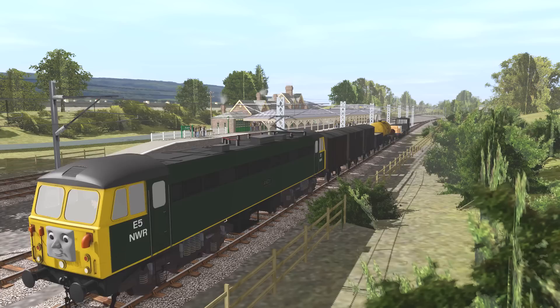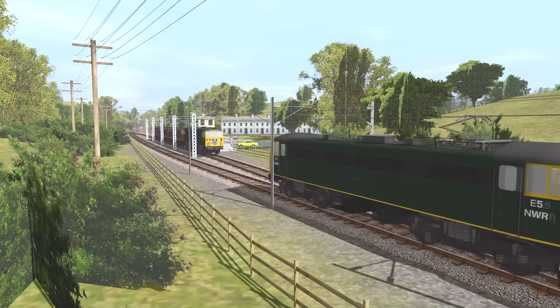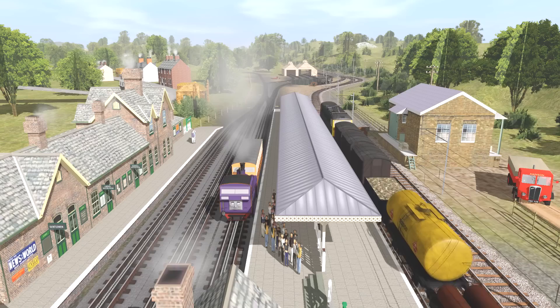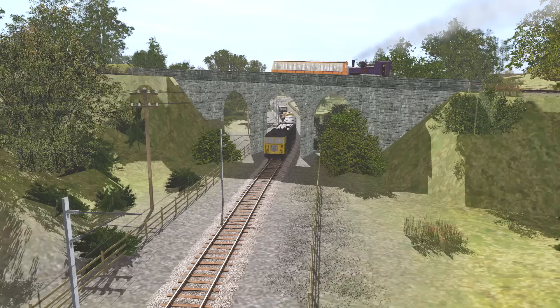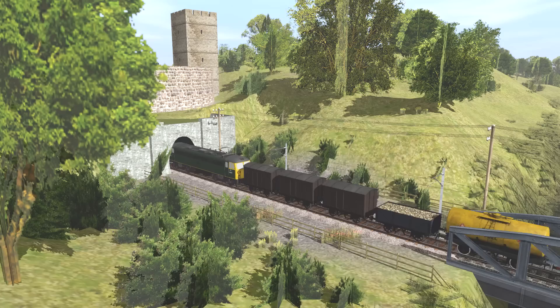Next up is the Peel Godred branch line, which meets the main line at Kildane Station. This is the only electric branch line on Sodor, run by four Class 87 engines: E5 is Andy, E6 is Jeff, E7 is Sean, and E8 is Steve. After leaving Kildane, the branch line reaches Abbey Station. Next along is Kirk Macken Station, where the sheds and start of the Kaldi Fell Railway are located. The Kaldi Fell Railway will be appearing in upcoming episodes of Sodor the Modern Years; I'm planning to have it as it appears in the Railway Series, with scenery inspired by the actual Mount Snowdon Railway. Leaving Kirk Macken, the Peel Godred branch line passes under the Kaldi Fell tracks before reaching the walled town of Peel Godred.